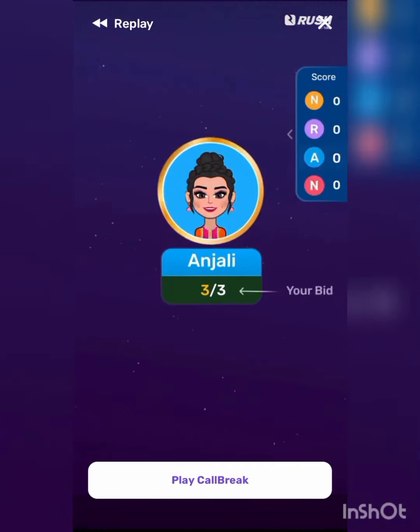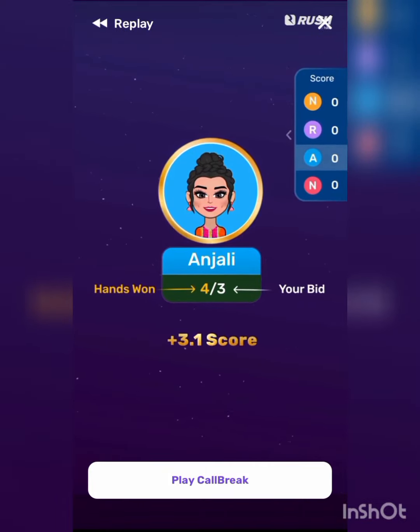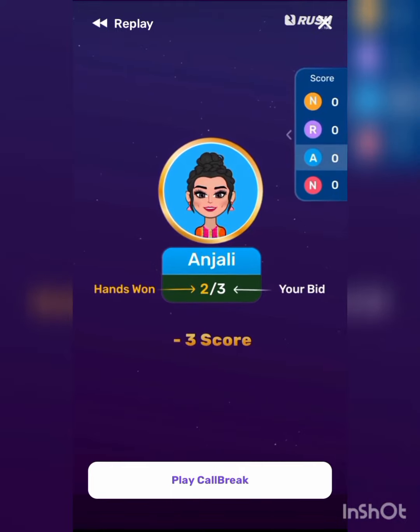Winning the exact bid gets you equal points. Winning more gets you 0.1 points extra for each extra win. But if you win less, you lose points equal to the bid.